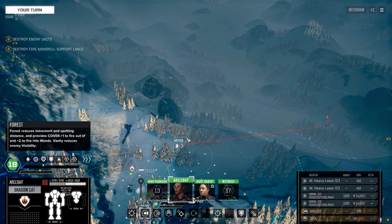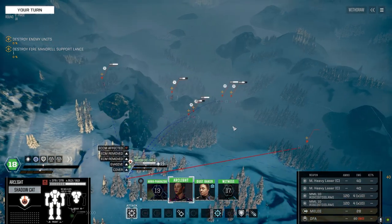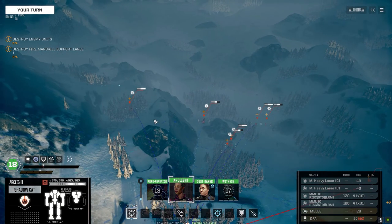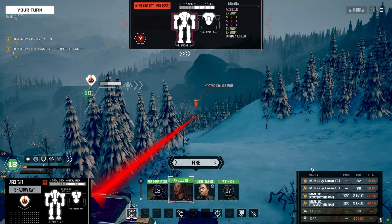Kit Fox, Griffin, Locust, Thorn — we're looking good here for a competition. We have one full strength star and one half strength star. We're trying to heat them up, especially in the cold here. I think we're just going to go for damage.